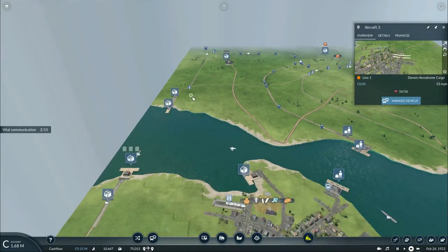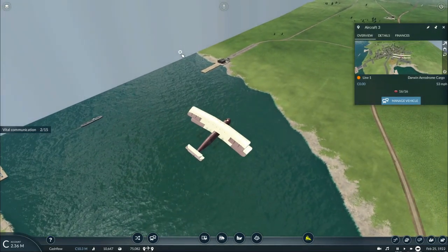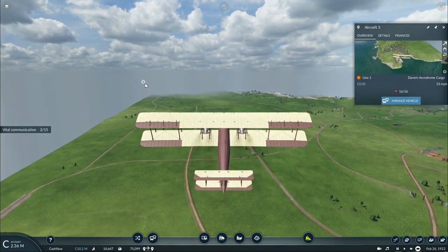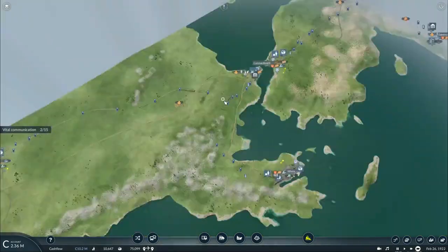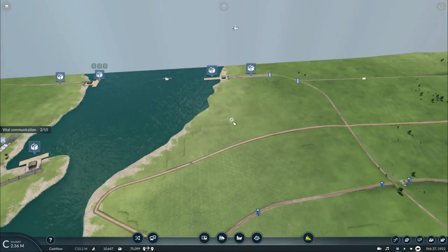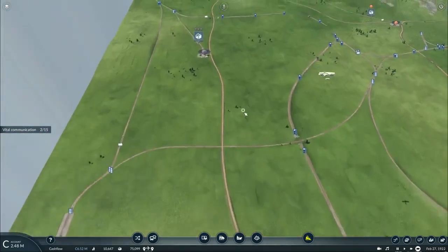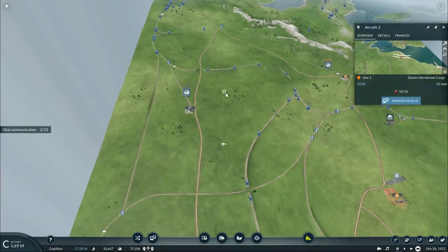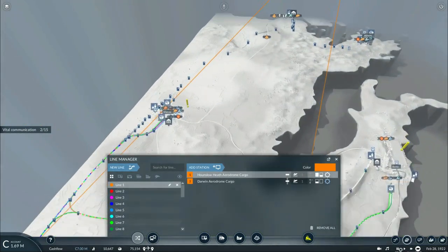Well, let's just see what happens with airplane green. Surely this airplane might be able to get to Darwin — I mean, it just filled up with fuel. I don't get it. How did the little airplane that I had, that carried only six units of mail, fly between London and Australia without crashing into the ocean? Do they have better fuel economy than this one?